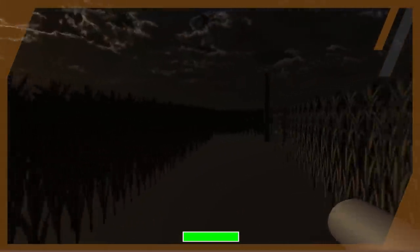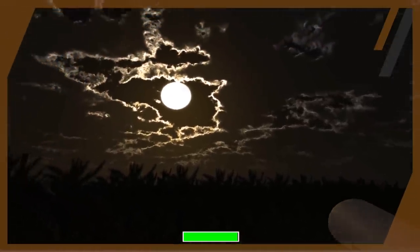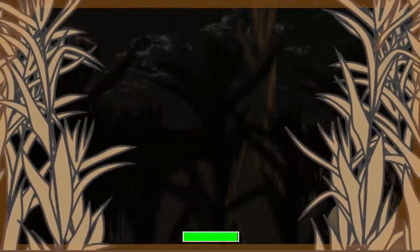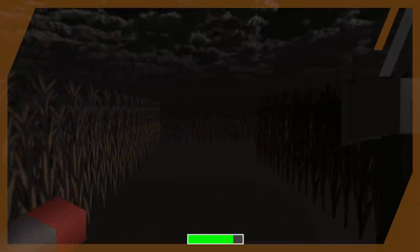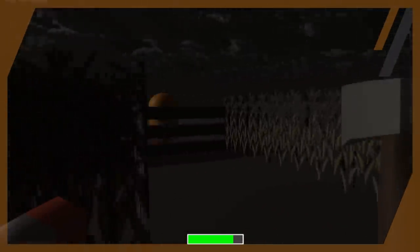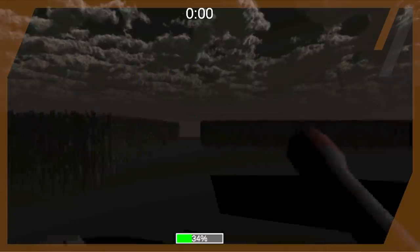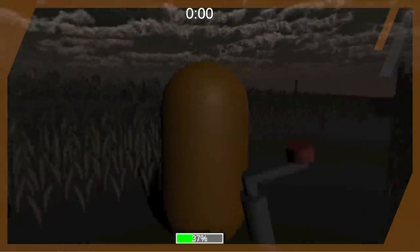Next up we added a skybox — a big container that holds the sky you see in the world, typically a sphere or even a square in older games — and the game started to become a bit more alive. You'll notice the screen used to get obscured by corn stalks when you went into the corn too, something we eventually scrapped. Next up we added an axe, and the player had to collect the flashlight and axe before entering the maze. The power meter for the flashlight was originally on the bottom of the screen and eventually moved up to clean up the interface.